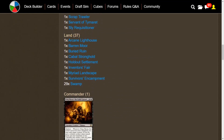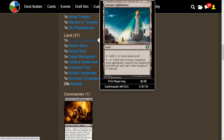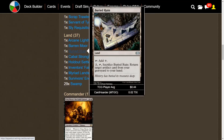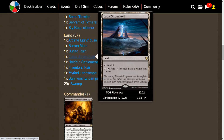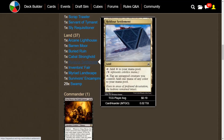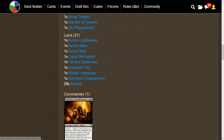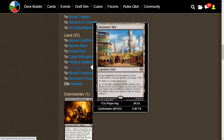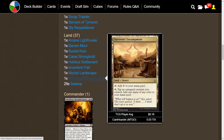Now to go over the lands — we do have 37 lands. Arcane Lighthouse is essential for any deck where a big part of what you're doing is targeting creatures to remove. We have Bonder's Enclave for card draw, Buried Ruin to get back one of our many artifacts, Cabal Stronghold just for mana, and Holdout Settlement. By the way, this is a very budget-friendly deck — Card Kingdom a little over $100, TCG Player 76 to 90. Holdout Settlement and Survivor's Encampment force you to tap a creature to add one mana of any color, but they're good with Inspired, giving a non-vehicle way of tapping King Makar. We also have Inventor's Fair to tutor up an artifact, Myriad Landscape in our monocolored deck, and we're playing 29 Swamps.